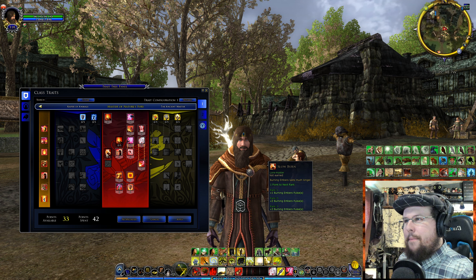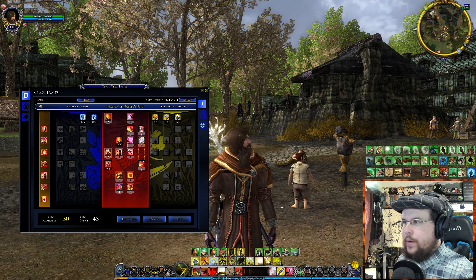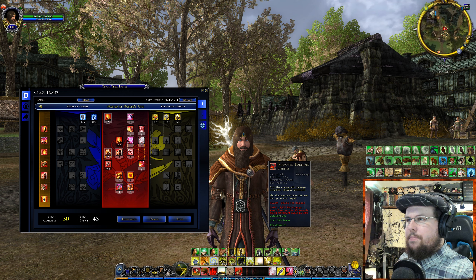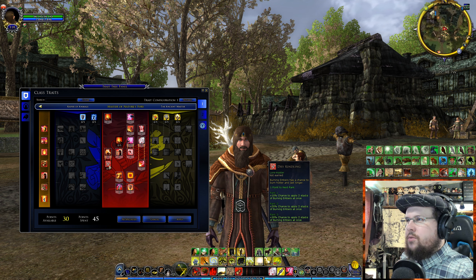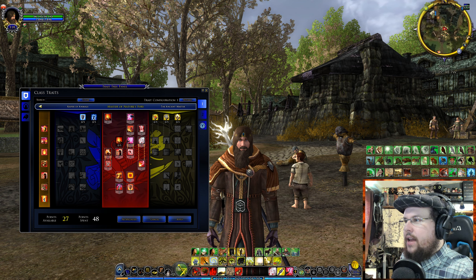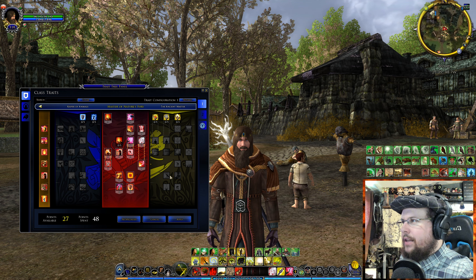Slow Burn increases how many times Burning Embers pulses — how long the embers stay on someone doing damage. It increases how long they're burning. Once you hit them, embers stay for a certain duration, and Slow Burn extends that. Then we have Dry Kindling — a 10% chance (up to 30%) to apply two stacks of Burning Embers at once. Burning Embers is a big one for Loremasters.